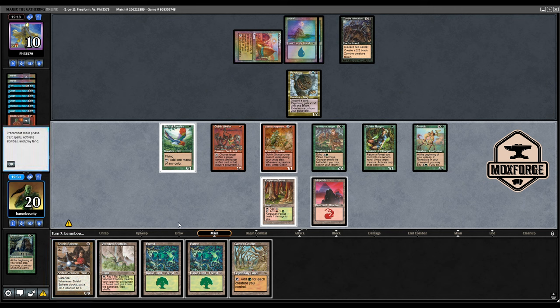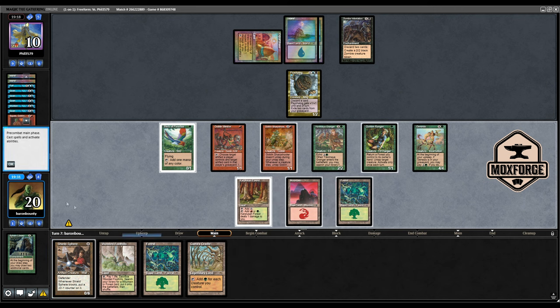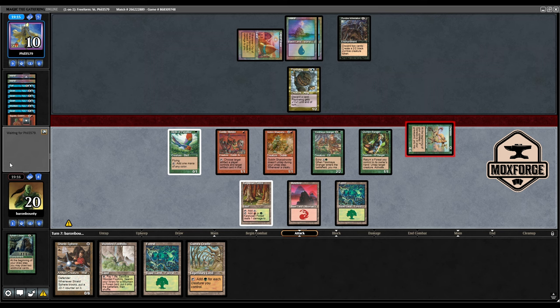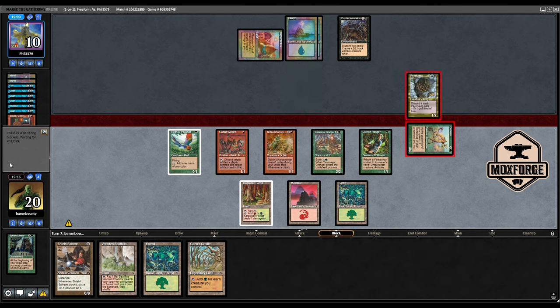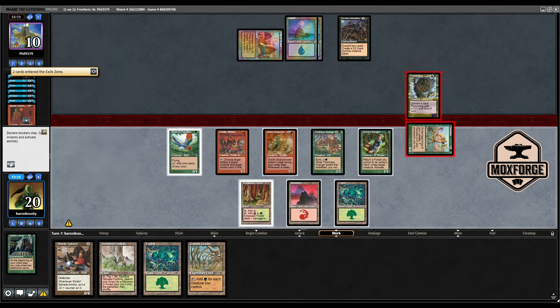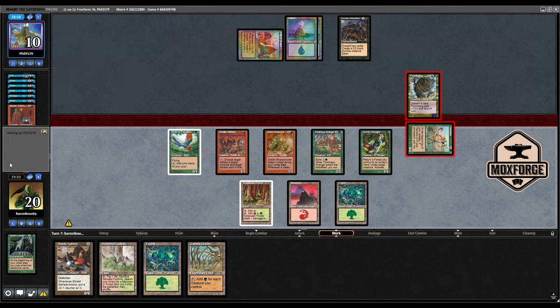I won't play Shield Sphere because if we draw Survival, I want to have a very good turn. I think now I want to attack with the Granger — or just the Genesis. Yeah, let's just bring the Genesis in. He's going to pump here. I'm happy about it because the Genesis will be in the graveyard then.